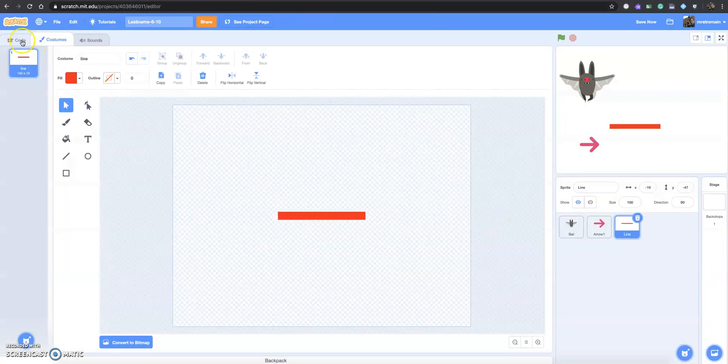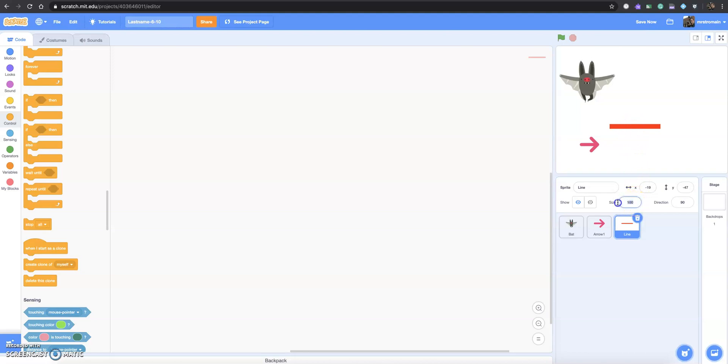Once you're done with that, we're gonna go back out to code and we're gonna change the size of this line to 50%. We're also gonna change the direction to 180 so that it's vertically positioned, and we're gonna move it over to about X equals 200, Y equals zero. The arrow we're not gonna need for now — we'll get back to that in a few minutes. The bat is gonna be brought down in size as well, but we'll get to that a little bit later.